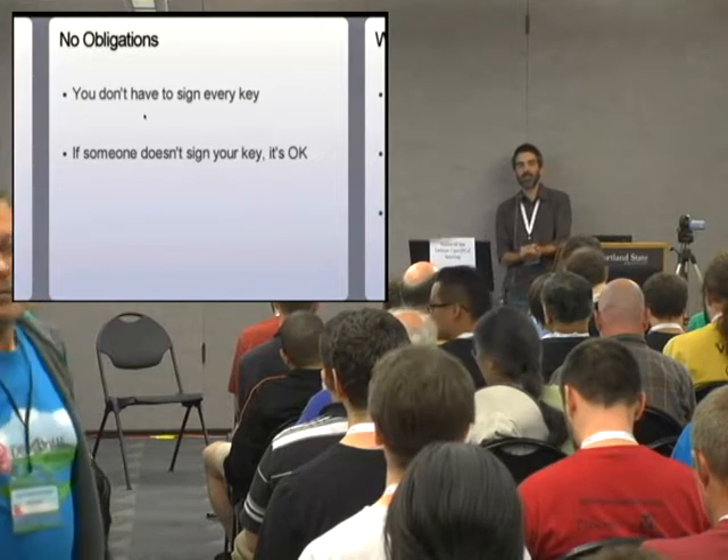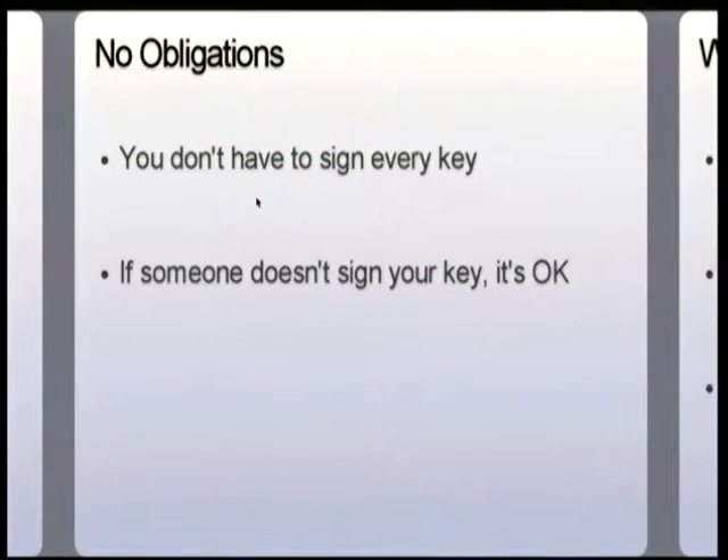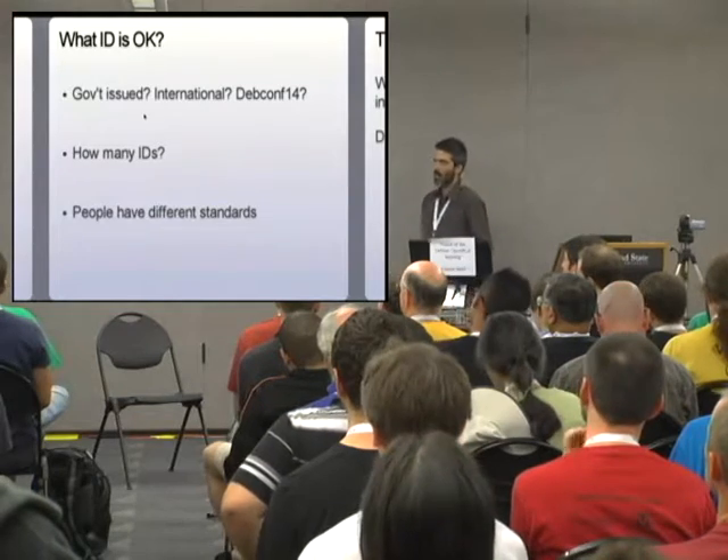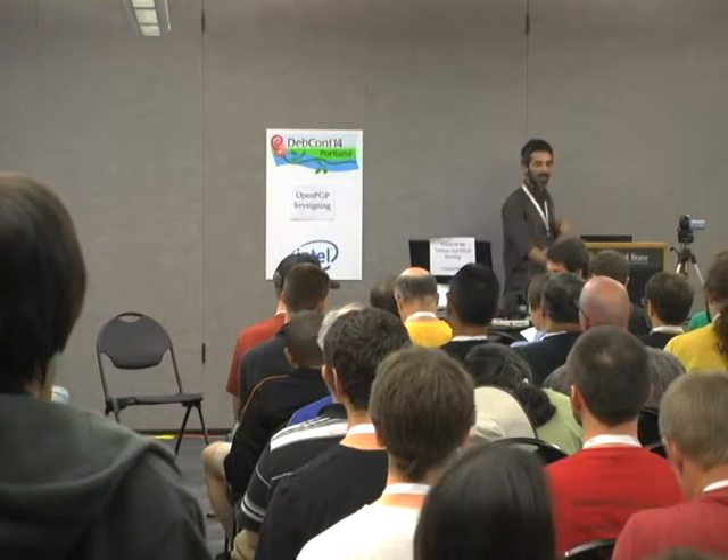Traditionally with key signing parties, people have asked to bring some form of identification. What kind of ID is okay? The critical point is that different people have different standards. At Debian, we really want to make sure that we know who each other is, but there are some people here whose government-issued IDs don't match their actual identities. Some people have identity papers that are not internationally valid, like a local driver's license. It's up to the person who's doing the certification to decide what kind of ID is sufficient and how many IDs they need.